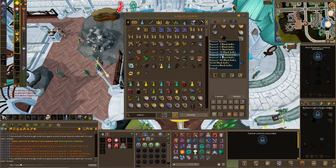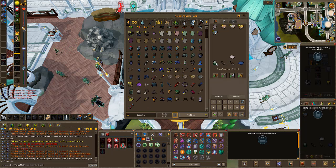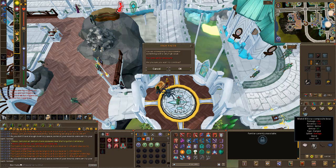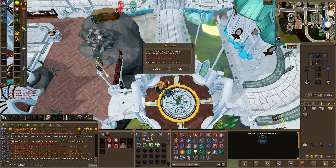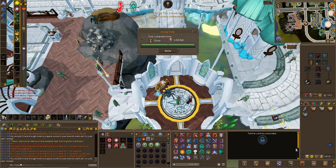Get rid of all the arrows and air runes. The stuff we're not going to disassemble can go here. I'm going to disassemble these composites now just to keep track of what's going on. That's one Fortunate Component. Two. Three. And four - brilliant.